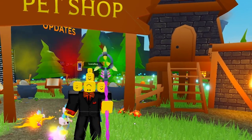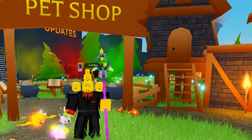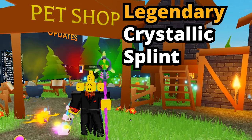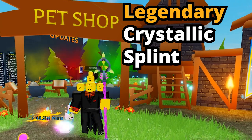So first, you need to decide what kind of pet you want. For this example, I want a Crystallic Splint, preferably a Legendary. So we have the goals set — we want a Legendary Crystallic Splint.